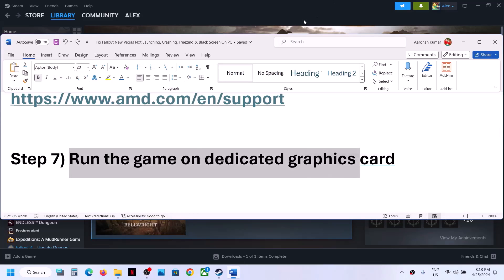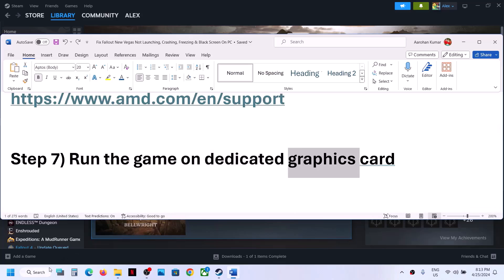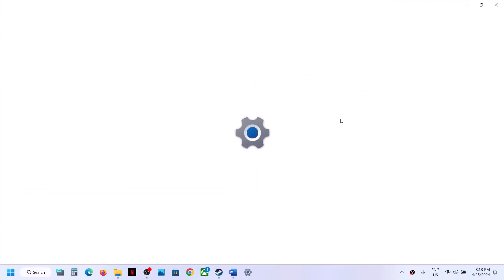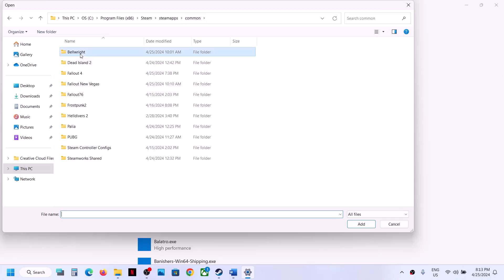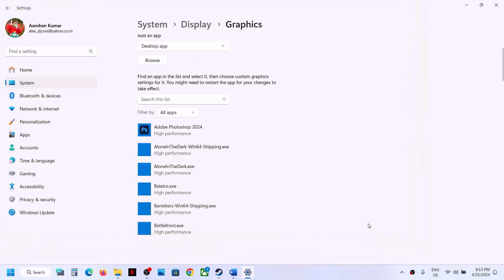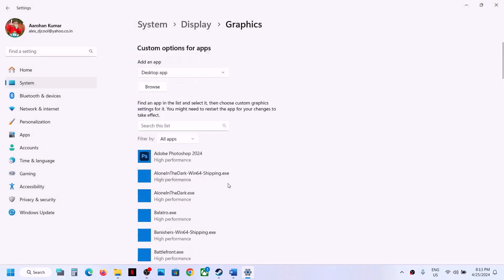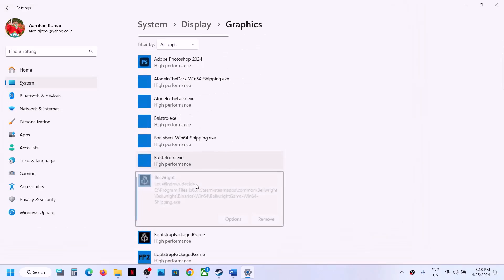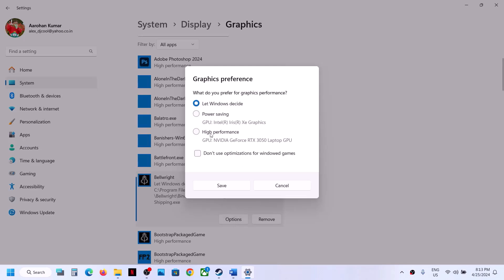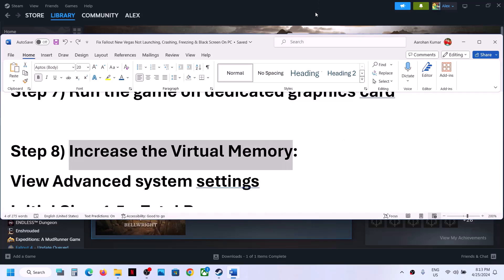The next step is to run the game on the dedicated graphics card. Type 'Graphics settings' in the Windows search box, go to Graphics Settings, click Browse, navigate to the game installation folder, select the game EXE, and click Add. Once added, click Options and select High Performance, then Save. Repeat for the Binaries > Win64 EXE file — add it, click Options, select High Performance, and Save. Then launch the game.